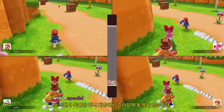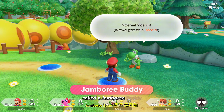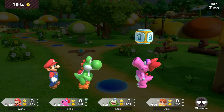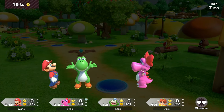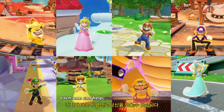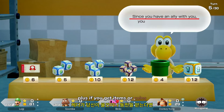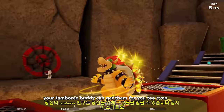Win a special mini-game on a board to gain an ally called a Jamboree Buddy! From copying an opponent's item to launching you across the board, each one can help you out in different ways. Plus, if you get items or coins, your Jamboree Buddy can get them for you too — even stars!